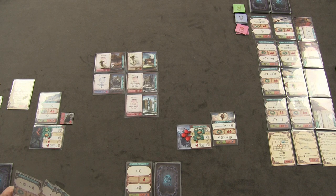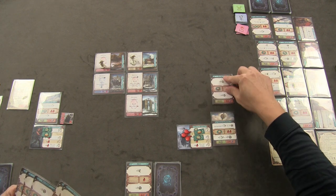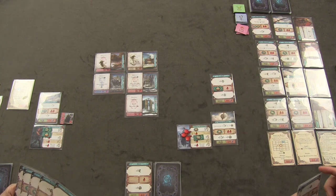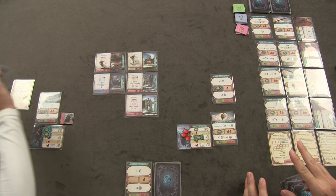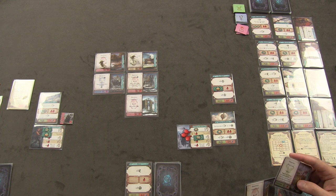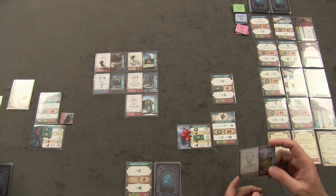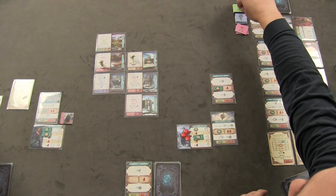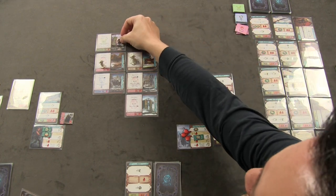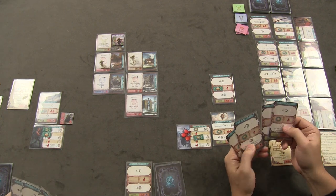Anthony scouts ahead using Farsight, spending his book token. He draws two location cards and discovers the Circle of Sorcery. The discovery bonus lets him draw a card. A Gorin Warrior monster appears at that location.